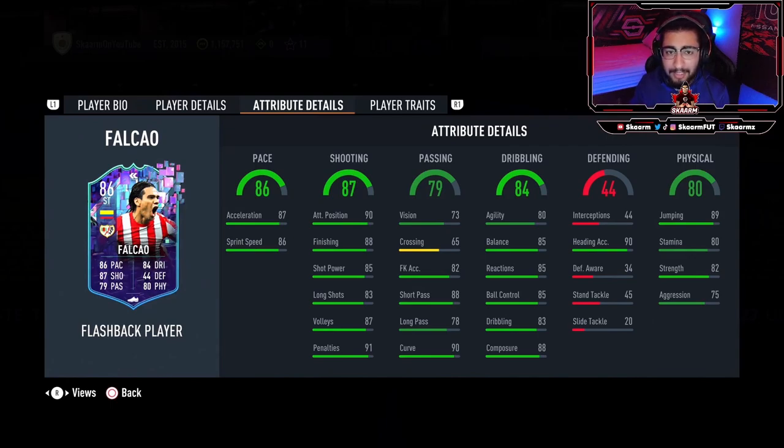In terms of the card, he can actually be lengthy. If you understand what the lengthy body type is, it basically gives your card about a plus 8 boost in pace, but it also gives you a physicality boost. In terms of the in-game stats, he looks pretty decent, but he is comparable to the likes of players like Benzema and Lewandowski — the slower, more lengthy type of strikers from La Liga. You can also compare him to a card like Muriel, or he could even link with Muriel given the Colombian links.